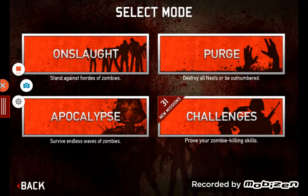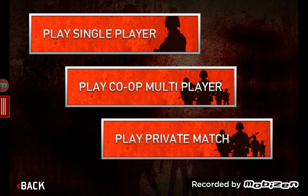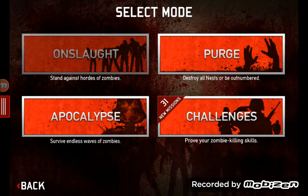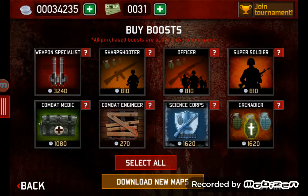Ladies and gentlemen, boys and girls, this is another video on SAS 3. In this video, this is a glitch on how to get unlimited boosts. Basically, what you have to do is spin a little coin — just go and buy any one of these. You can buy the lowest one, just buy any one.